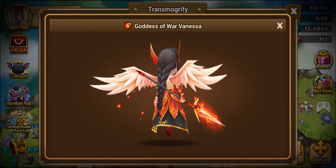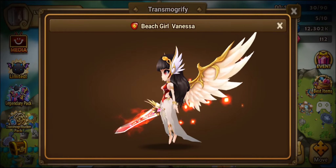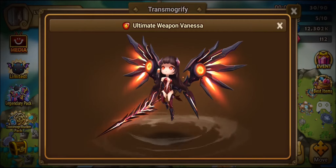Today we have a beautiful specimen to check out. It's the Fire Valkyrie, Vanessa. Let's dissect her skills and stats and see what potential this unit has.